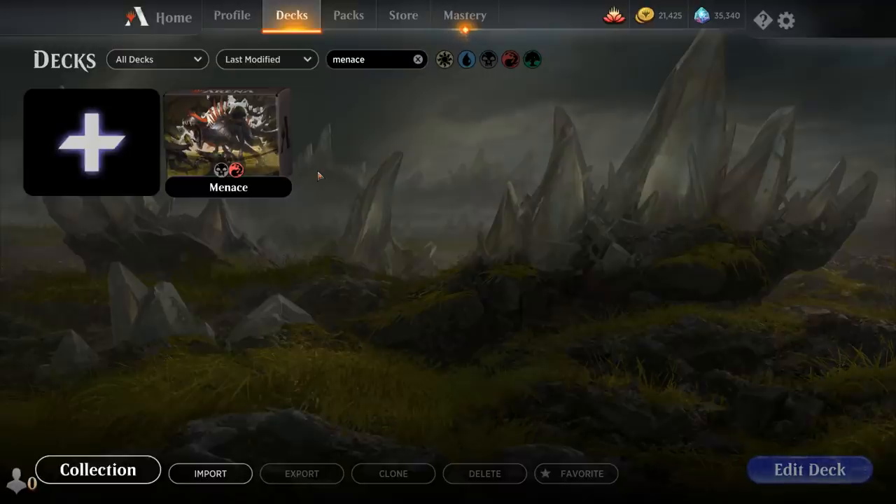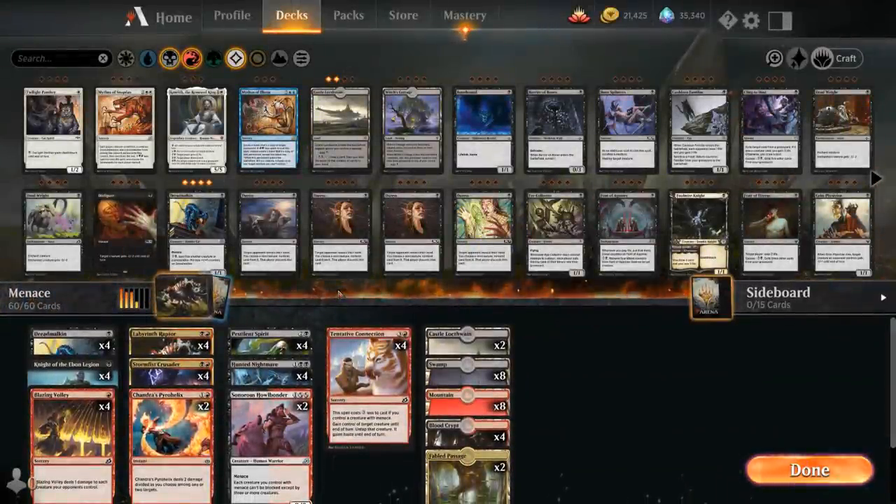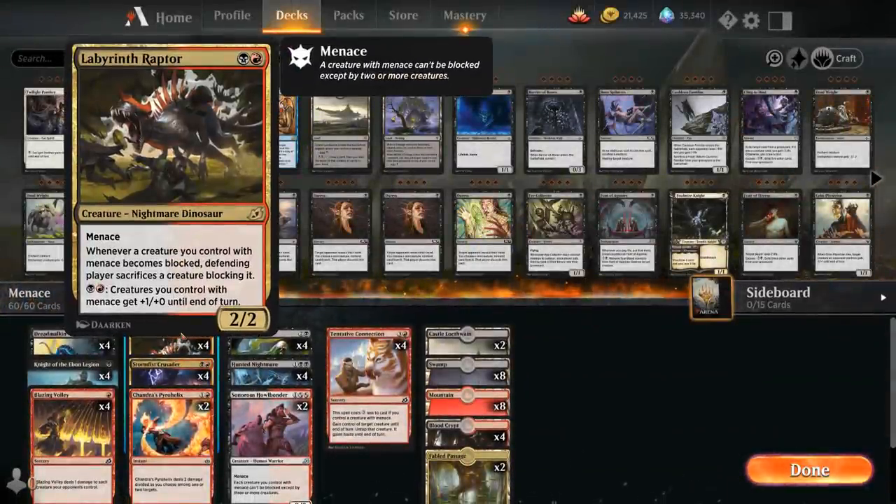Today we're taking a look at another standard deck, and as voted on by my supporters on Patreon, we're taking a look at a Menace tribal deck featuring Labyrinth Raptor — a 2-mana 2/2 nightmare dinosaur with Menace. It says whenever a creature we control with Menace becomes blocked, the defending player has to sacrifice a creature blocking it. This happens before damage, but the opponent chooses which creature to sacrifice, so they can potentially still set up reasonable blocks.